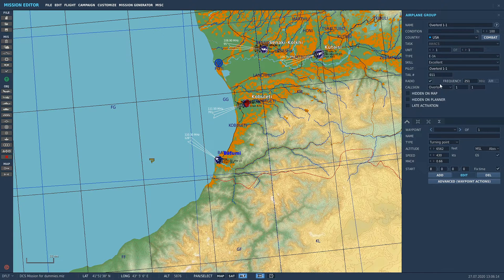E3, we're going to put them on excellent skill. Now frequency — the AWACS's main role is to provide radio callouts to tell you where enemy aircraft are. You're going to make sure radio is checked, otherwise your AWACS will not work, straight out of the gate. Check that thing. So if I want my AWACS on a certain frequency — it's default 251, most missions keep it as 251 — but you can change it. Let's make it something different, we're going to make it 263.11, something totally random.